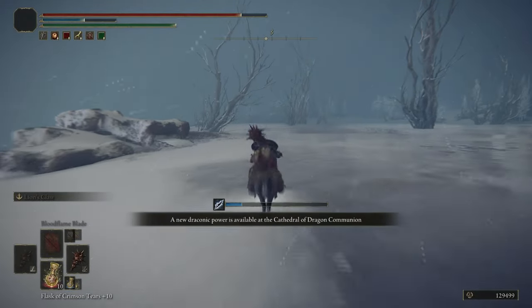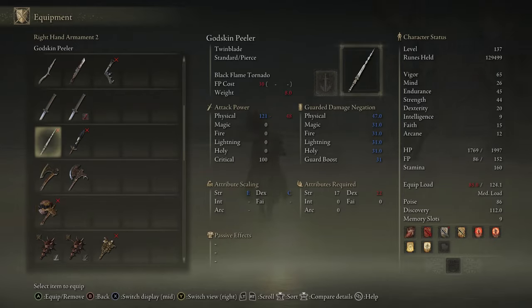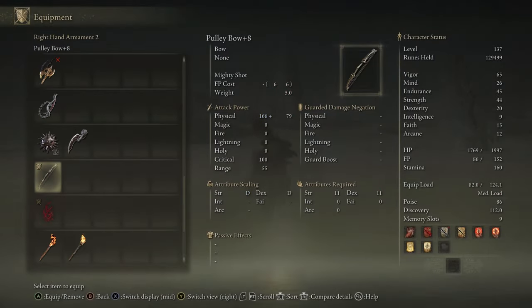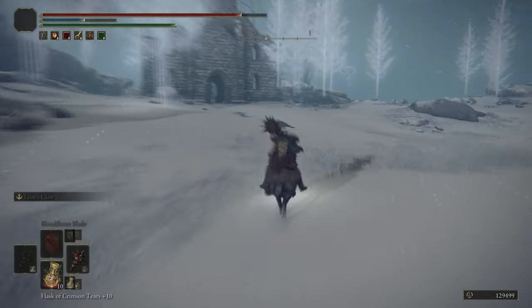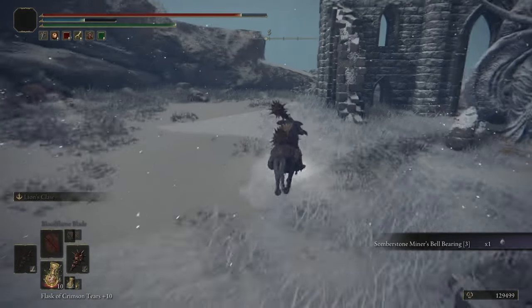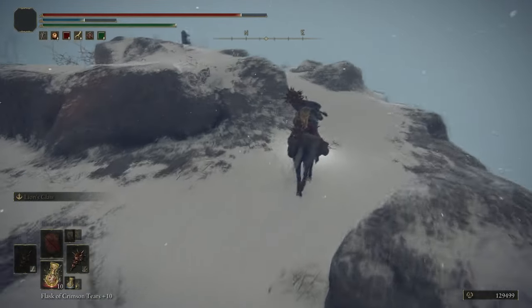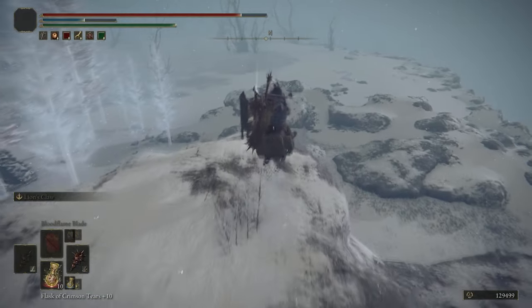If you don't have the Great Stars, you can instead use Blood Blade on any weapon that can equip it — it doesn't even matter if it's upgraded or not. Just spam Blood Blade into its face and that will do maybe slightly less damage, but a solid equivalent.